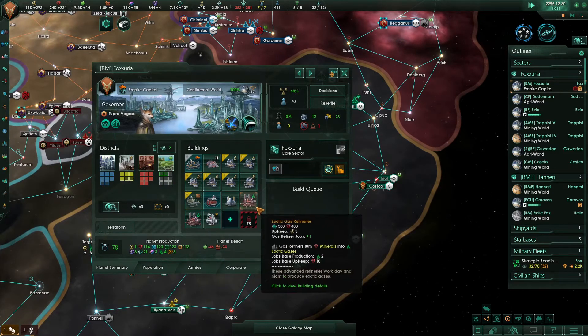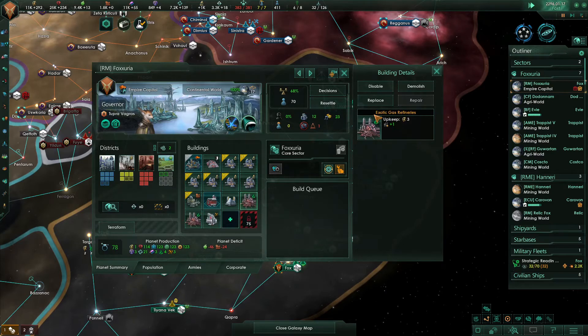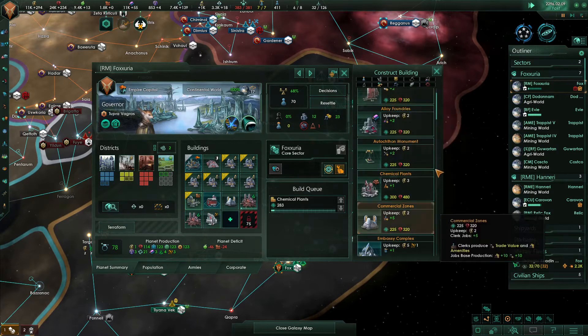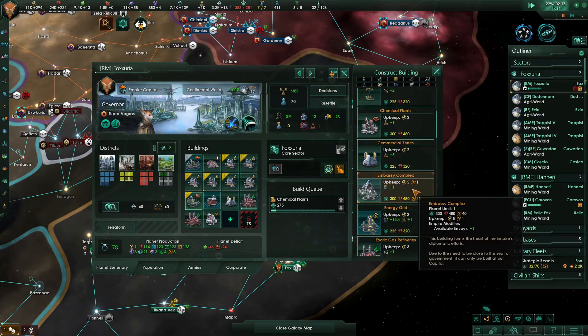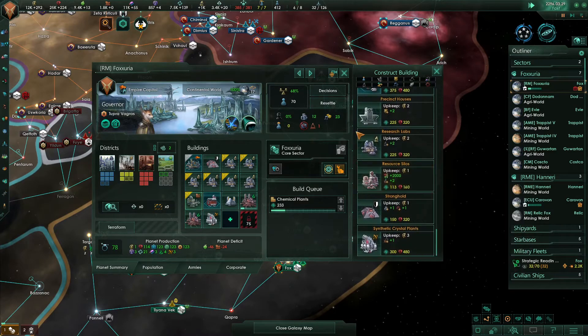We don't need this civilian industry on this planet — this is just a research plant. Why do we have two exotic gas refineries on here? We should have chemical plants instead. So what I want to do here with this last one is change it to research. Or there's the embassy complex — planet limit one, available envoys plus one. Actually what I want is the big research thing, but we don't have that yet. I'm going to wait a little bit. Research complete — flip that over. What do we have for gases? Plenty.